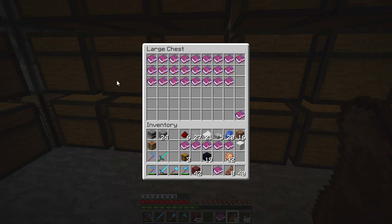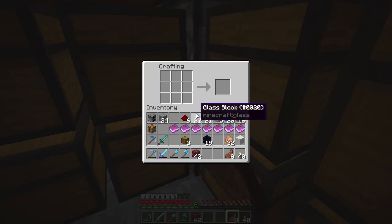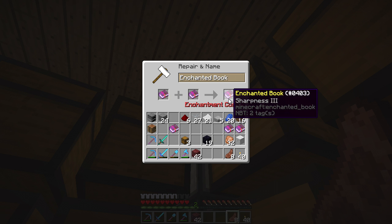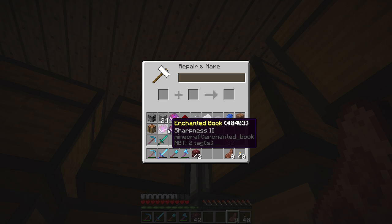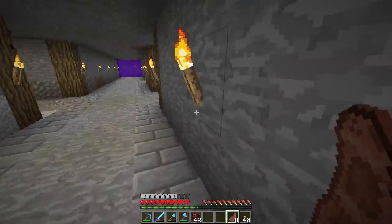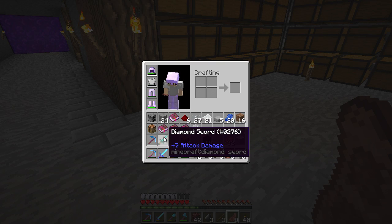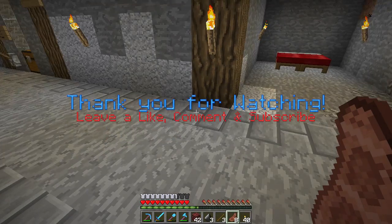Let's grab this looting book as well. At the anvil: sharpness two plus sharpness two makes sharpness three - we can't make sharpness four just yet, we need another sharpness two book. This episode is going to be really short because I was only focusing on the farm. I'm going to go get a bunch of levels, combine all these books, and then combine them onto this sword - you probably won't see that till next episode though. Hopefully you guys enjoyed this - if you did please hit that like button, and I'll see you guys next time. Bye!